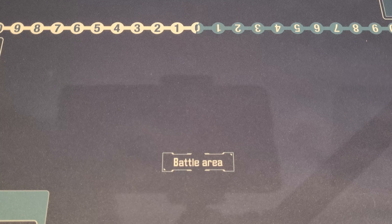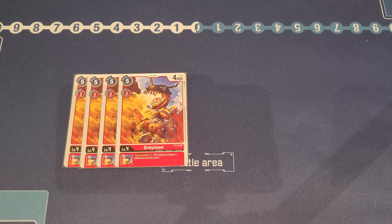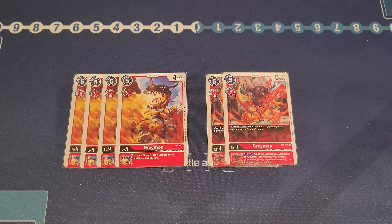Next we have four copies of the starter deck Greymon. This one gives the inheritable of Security +1 — always really good, it gives you extra aggression. I like the consistency of an aggressive playstyle in this deck so we can win faster, which is why I'd maximize four copies. We also have two other Greymons — I'd try to bump this to three if possible but deck space is tight. This one helps you gain a memory back when you Digivolve on top of an Agumon, and gives an extra 2000 DP as an inheritable, making your top end really strong and helping you turbo out your Digivolution very quickly.